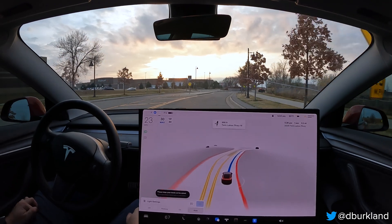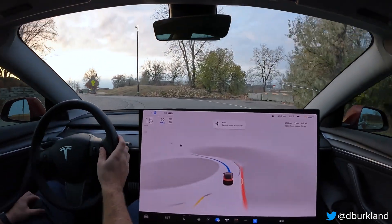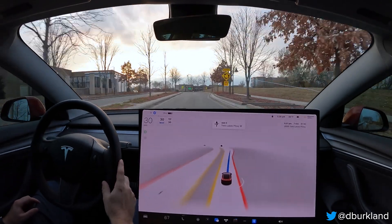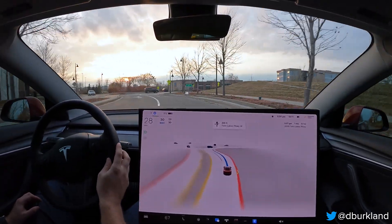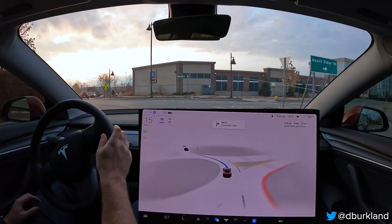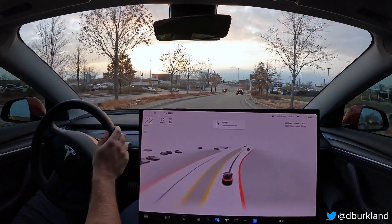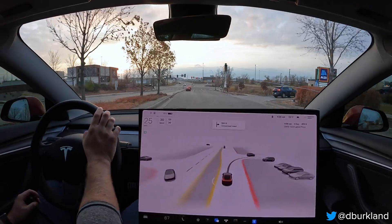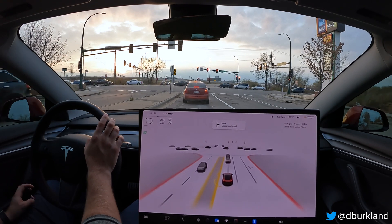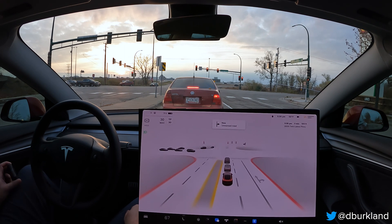Alright, this is attempt number two from the other direction. Pretty smooth entrance — no issues with that first roundabout. On the busier one, we again had a preference for the right lane, which is incorrect since it's turn-only, but it figured itself out and got back over to the left. Minus the lane selection issues, it did everything correctly. I'll consider that one a pass — not pretty, but it worked. I think the issue is it can't read the signs and only reacts once it sees the road markings or gets closer to the roundabout.